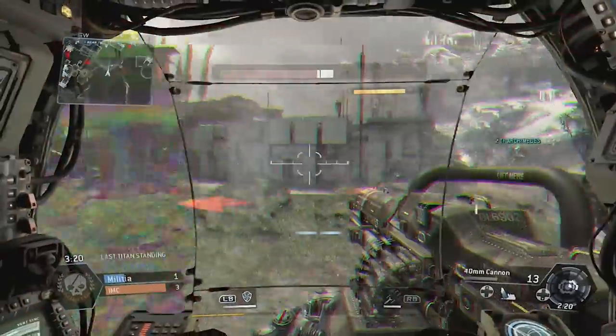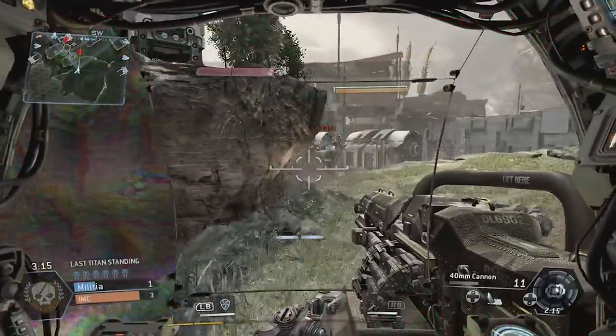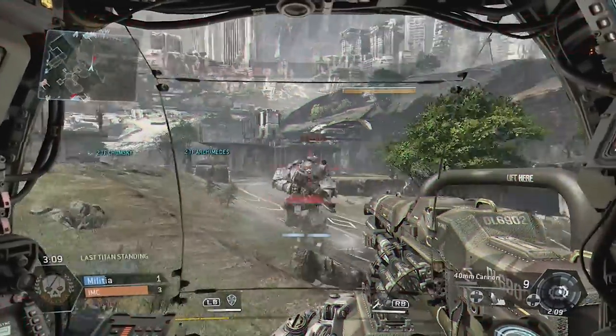One of the ways this can be done is by activating a vortex shield — not only to prevent yourself from taking damage, but to store up a big volley of ammunition that's being fired at you. Then you can fire it back at one Titan, and if you connect you will do massive damage.